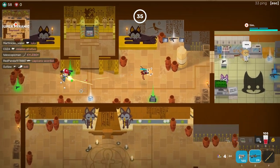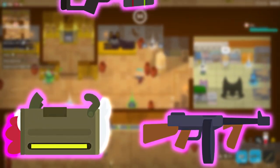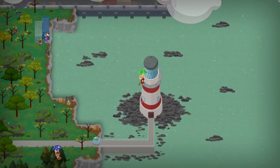Fun fact, these little rooms can spawn epic items like the BCG, Tommy, or Dart Flight guns, which normally are only found in crates, and oddly inside the lighthouse sometimes.